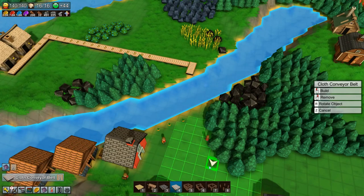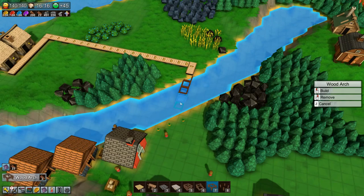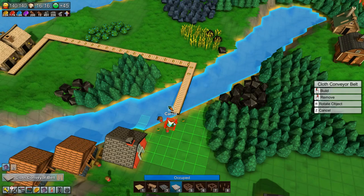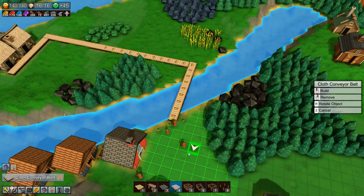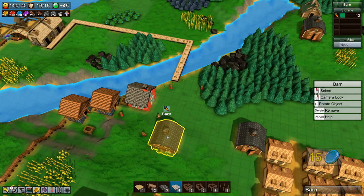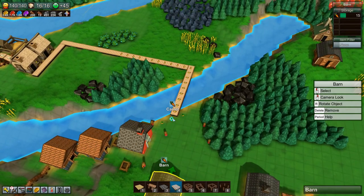Let's get the conveyor belt over here — oh, that's carrots too. We need wood arches to carry the conveyor and we can get it all the way over there with one more wood arch. Come on guys, get those carrots out of the way of our progress. We have a bit of carrots stored up, which is fine.